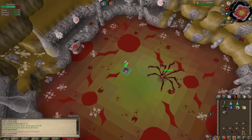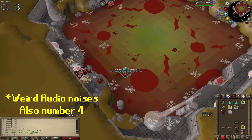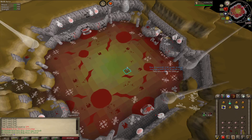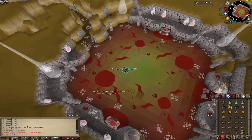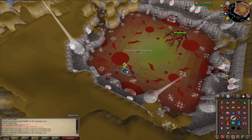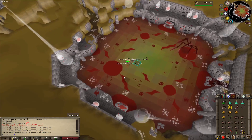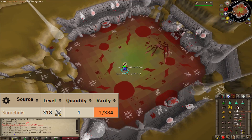Egg sack number 2... number 3... number 5... number 6... number 7. Oh sh**, I didn't expect that — that's a Serachnis Cudgel on 177 KC! I don't know what the actual drop rate is, but that's really cool. I'll pop it up on the screen so you guys can see it.